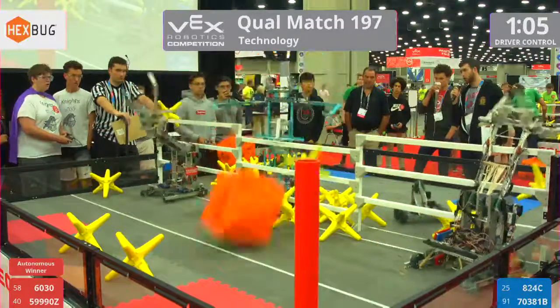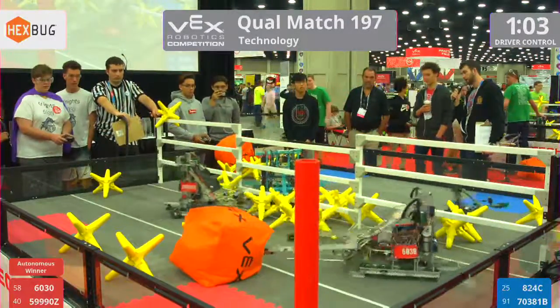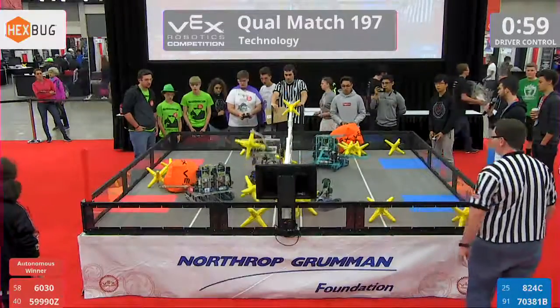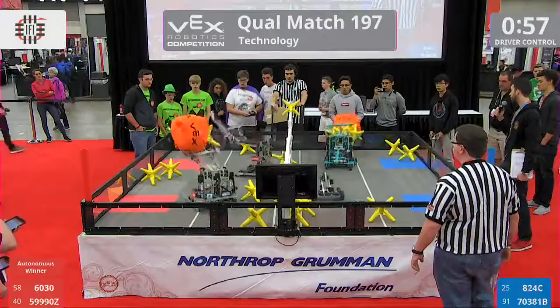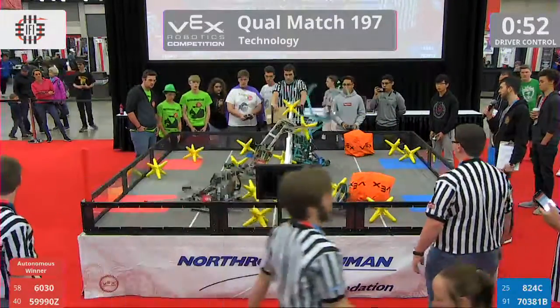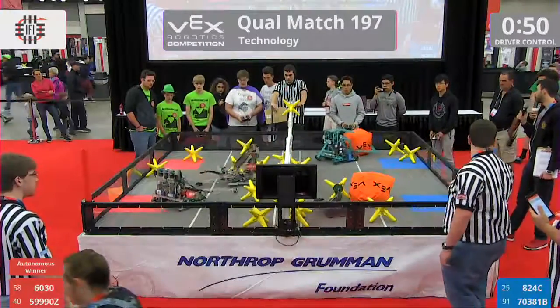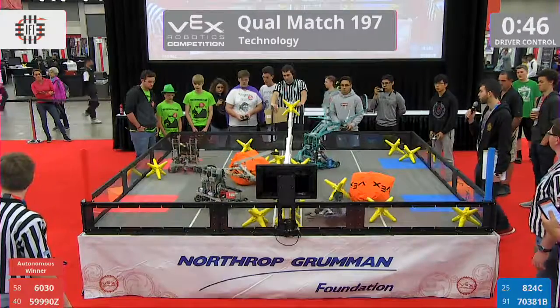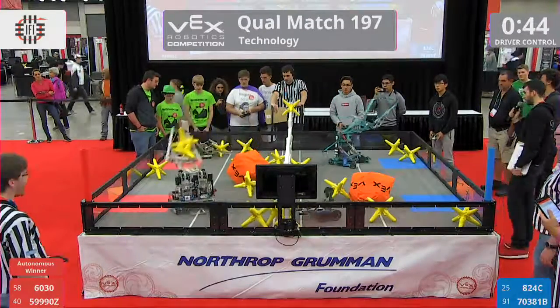We have a cube making its way over. A fairly even match so far. Those long arms of 824-C doing damage, picking up four stars. They've got it in their grasp, lining it up, and they toss them over the fence. Here is another cube going over — one on red, one on blue. Those cubes were double the points.